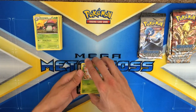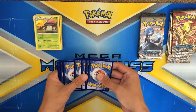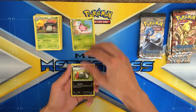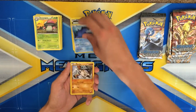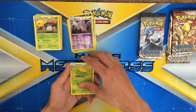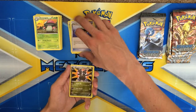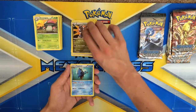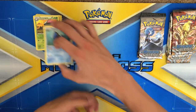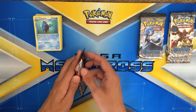Opening another Yveltal pack. We got Hobbits, Sneasel, Mantine, Mankey, Yamask, Nidorino, Skiploom, Claw Fossil, Zweilous, and a Krookodile as the rare. Last Yveltal pack up next.